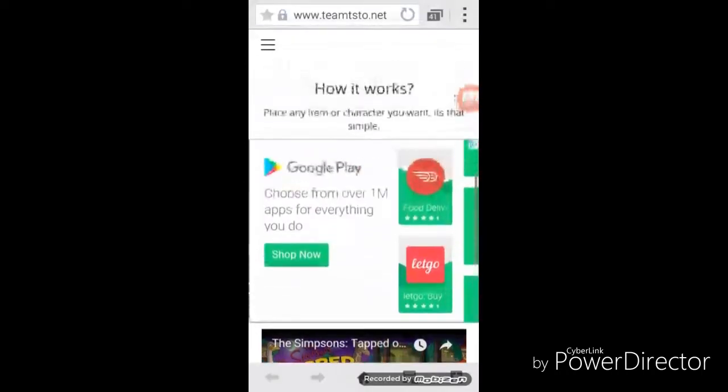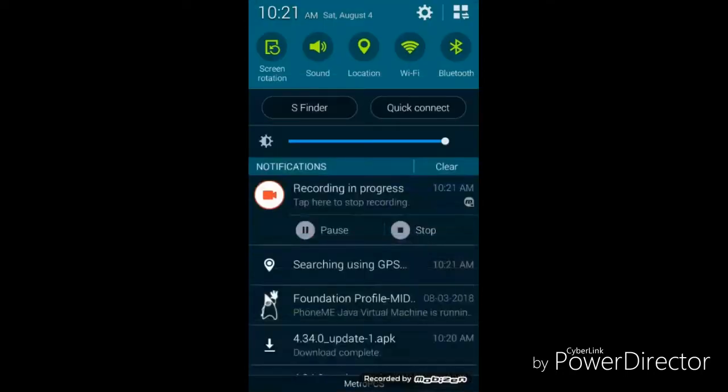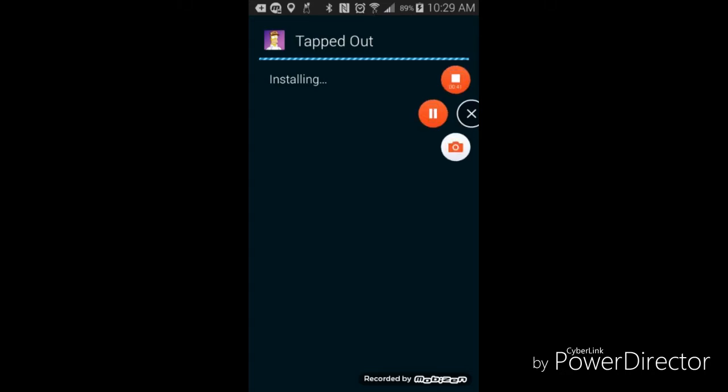So the first thing you got to do is click on 'Download APK' and wait for it to download. Then click on it, click install, wait for it to install, and click open.